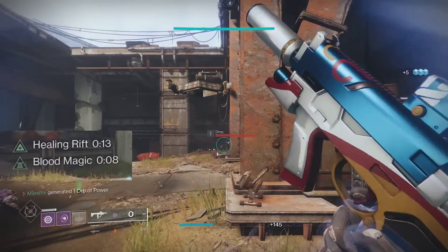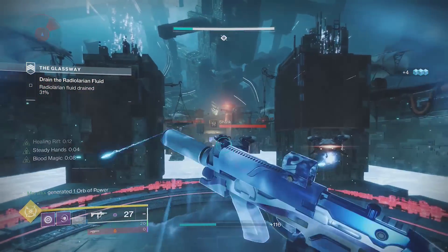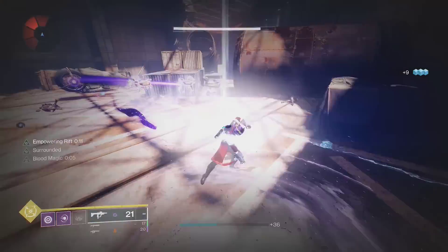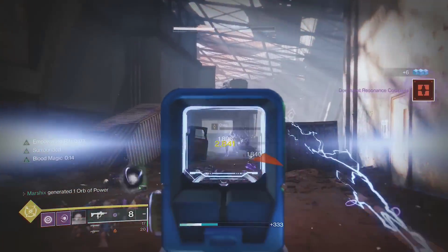essentially extending the duration of your rift. You can have each of your rifts up for a very long time, and by the time the rift runs out, you'll probably have another one ready, thanks to Classy Contender and armor mods like Utility Kickstarter or Perpetuation. So just place a rift, kill anything in range, then move up and drop another rift. If you time everything properly, you'll be standing in a rift most of the time.